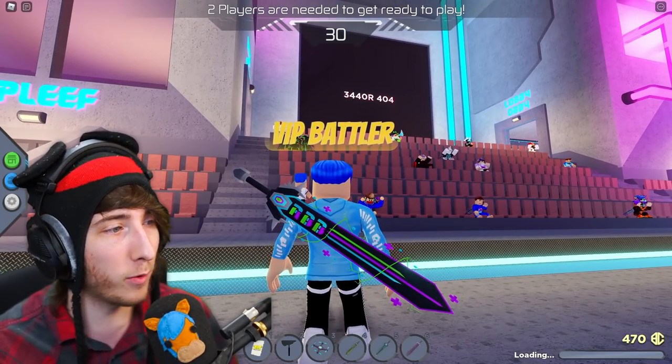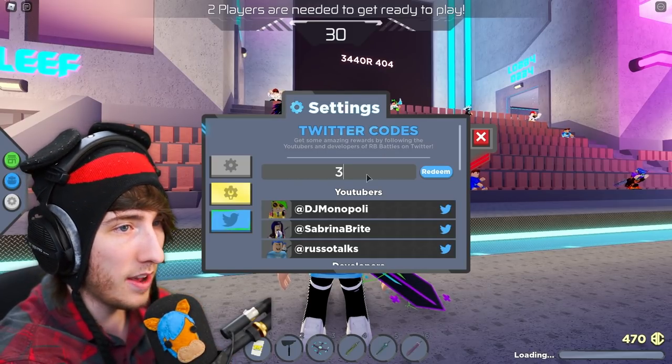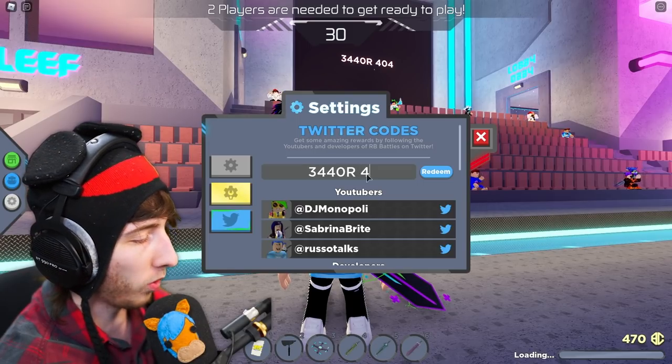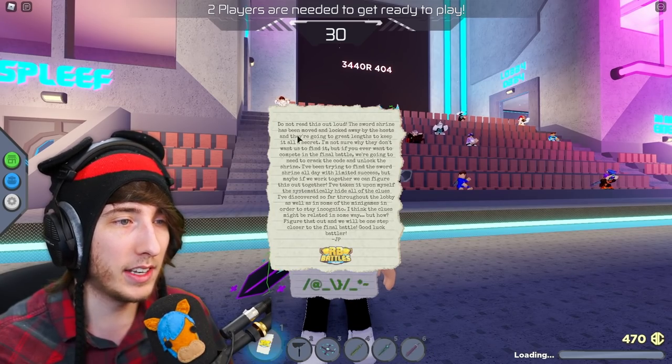Now this code right here — Error 404 — you want to put that into the Twitter codes. Type in '344' — this is a zero — then 'r' and then '404', like that, and click Redeem. I've already used that code, but when you use it it's going to give you something special.